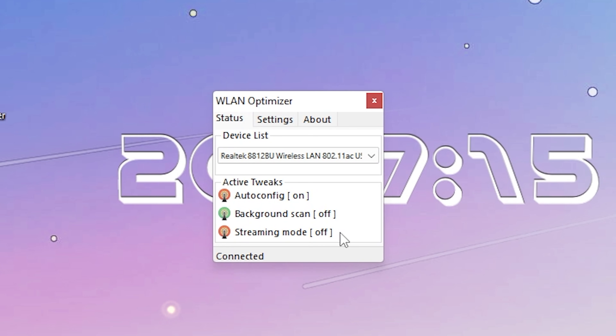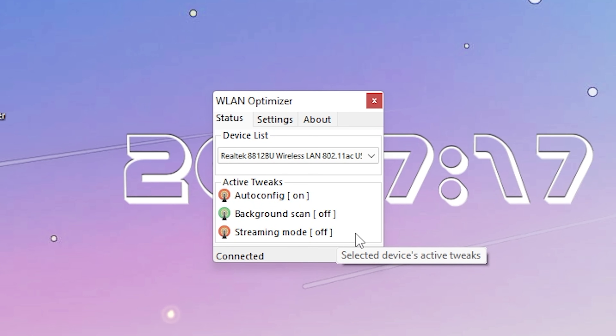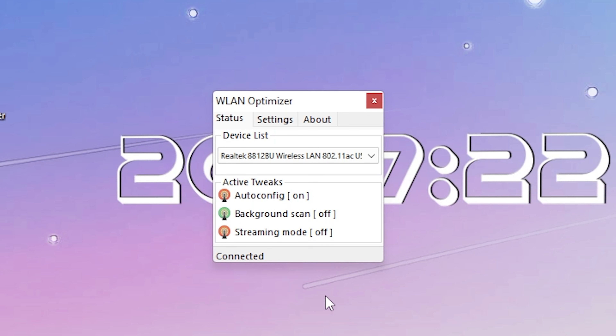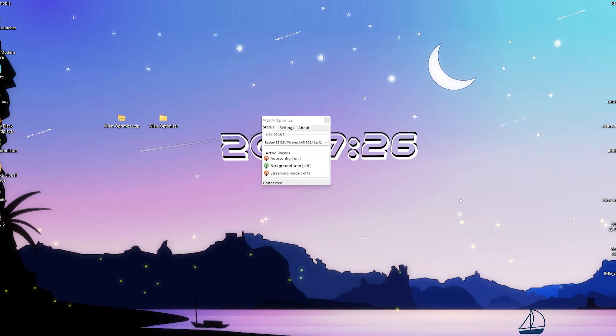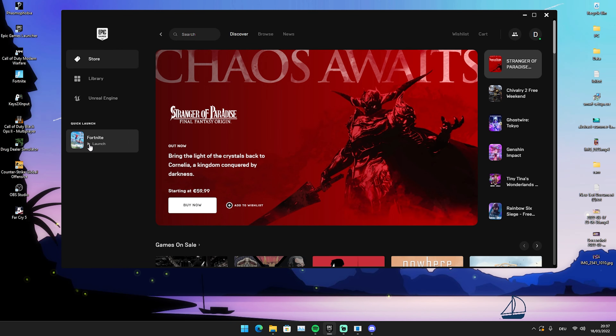What you're going to do now is let this run in the background while you launch Fortnite. Trust me, simply leaving this running in the background will already make such a huge difference. We're just going to hop straight into Fortnite itself — I'm just going to launch it here and I'll see you in a second in Creative.